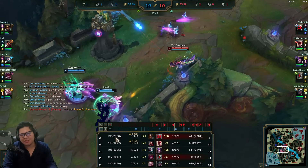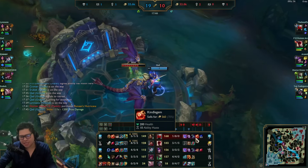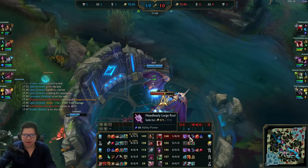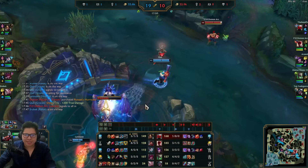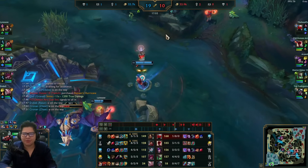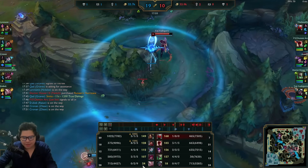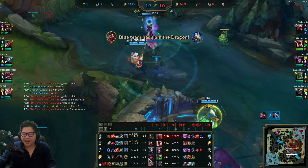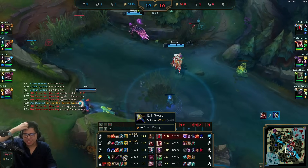Once you kill Nidalee - wait, the gold is pretty even. She started Doran's Shield, she didn't start Doran's Ring, and he built into a two-item power spike. This strategy - they're actually even in gold at this point even though they're down nine kills. That's crazy.